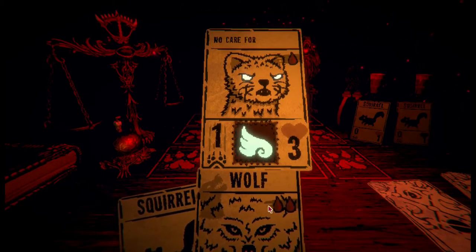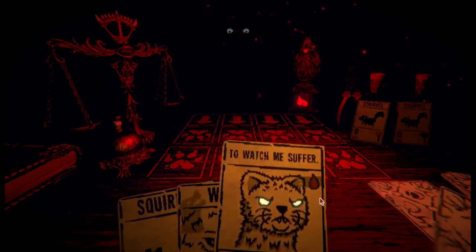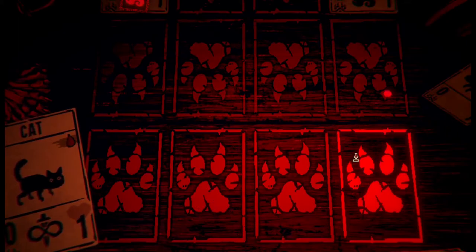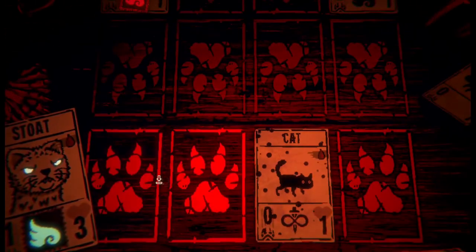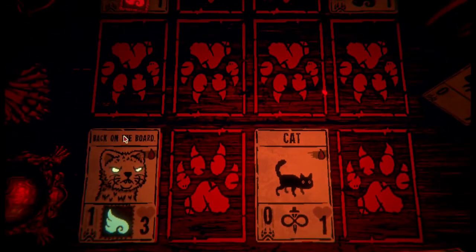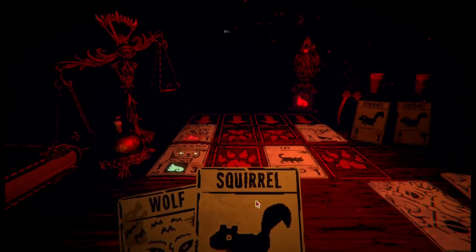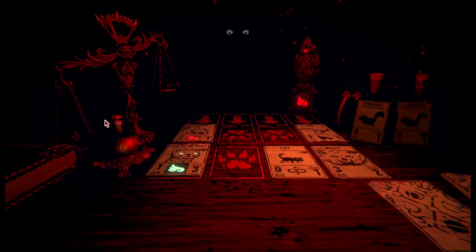He doesn't care for the rules - pathetic, really. He only keeps me around to watch me suffer. We've got a flying coyote and a flying bat. I kind of want to keep the cat though. Back on the board. My totem granted my coyote the power of flight - ouch! But with the power of cat, squirrel, and flying stoats, we've got this under control. Wait - flying can't stop other flying? That's horrible!